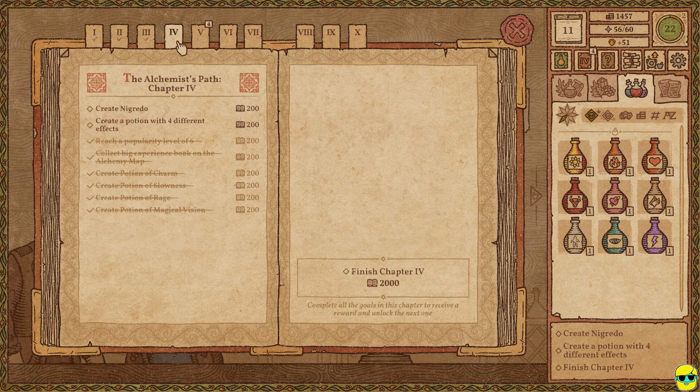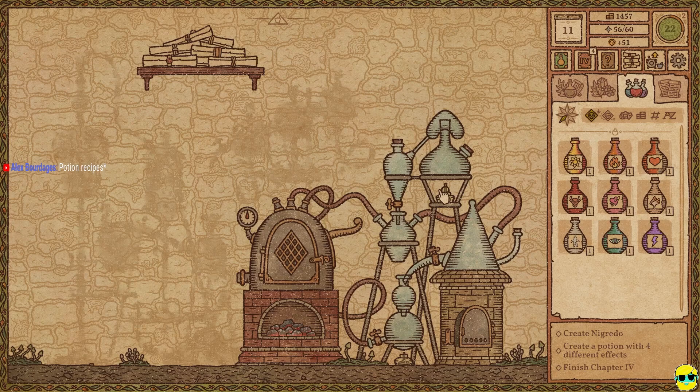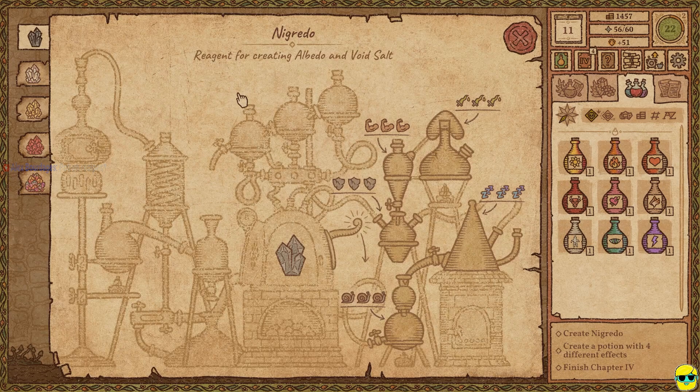We are on chapter four, and all we need to do is make Negretto and a potion with four different effects. Don't forget to save good potions. Absolutely — I thought about saving that but I made the mistake and decided not to. Now I'm down here. Negretto — reagent for creating albedo and void salt. We need to put in a triple strength potion, a triple poison potion, a triple sleep potion, a triple stone skin potion, and a triple slow potion, and then we'll make Negretto.